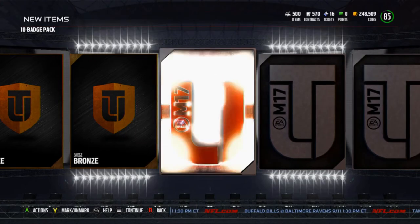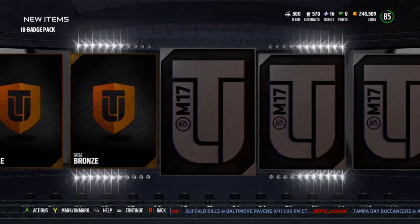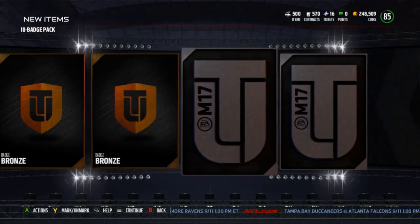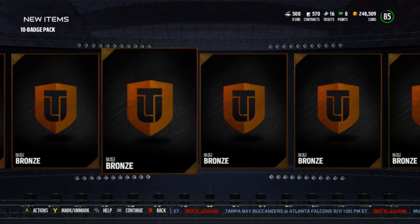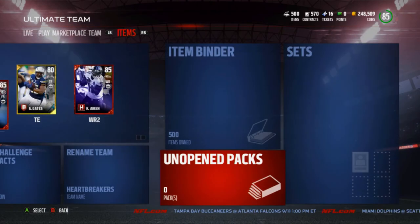Bronze — I can pretty much predict this is bronze. This one's probably bronze, and this one's gonna be bronze, this one's gonna be bronze, and probably this one will be bronze too. Oh, it's silver! And this one will be bronze. Another ton of bronze badges, but that is going to be the badge pack opening.